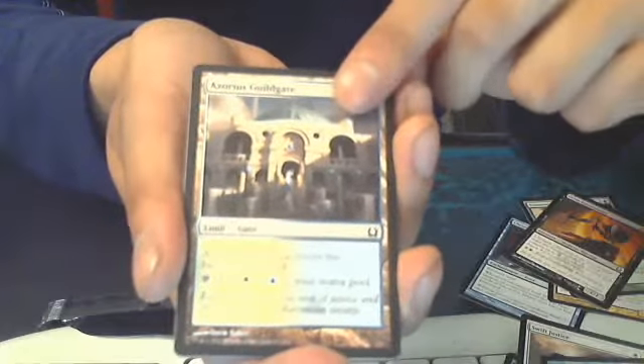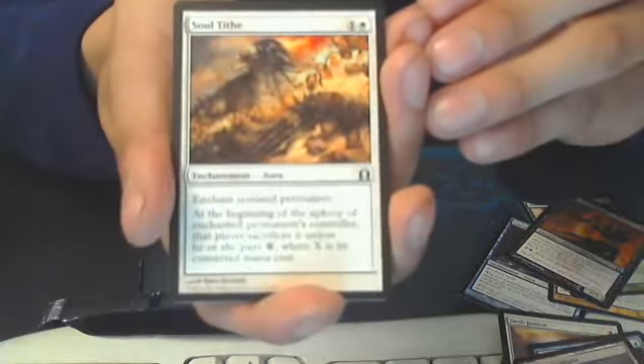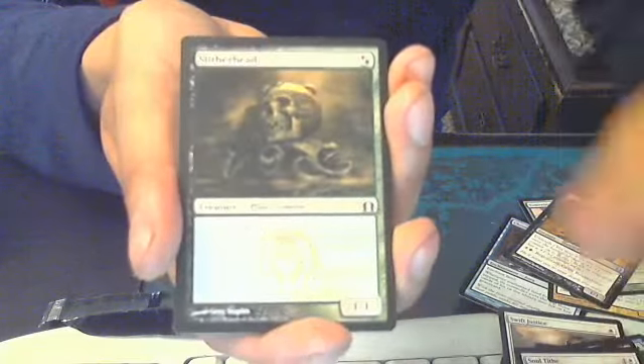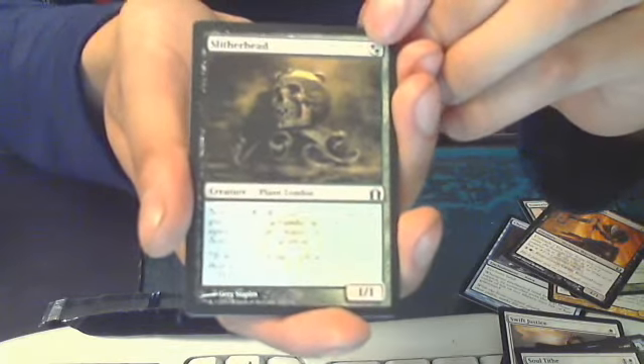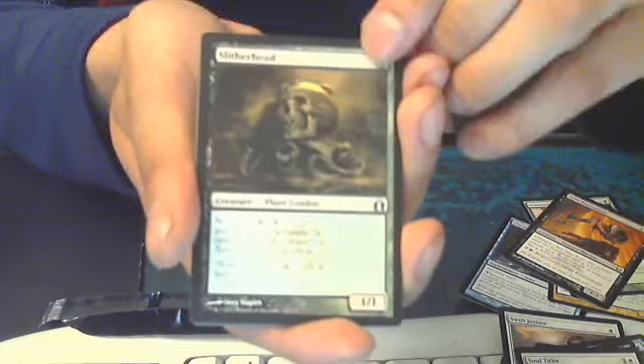Grim Roustabout. Guildgate — it's always good to diversify your mana. Soul Tithe, that's a good card, not great but alright. Silverhide — pretty good. It used to be a thing where you would discard it for your Lotleth Troll and just scavenge this guy out.